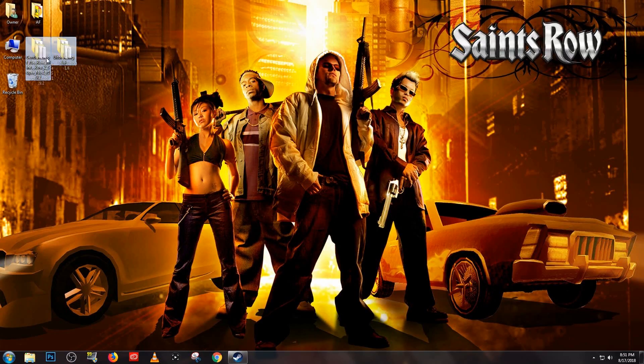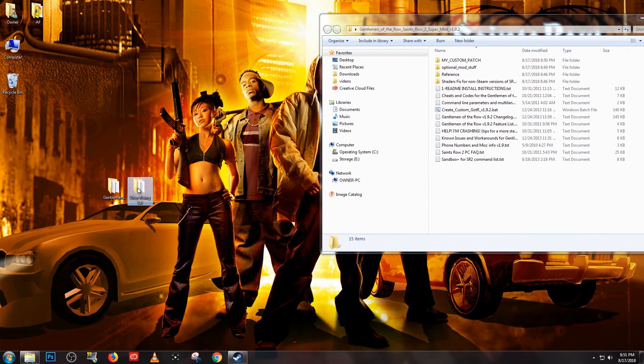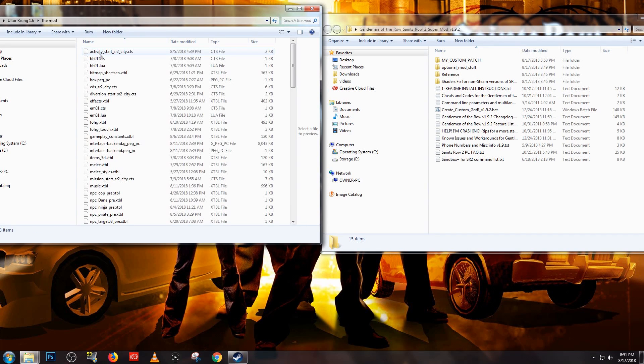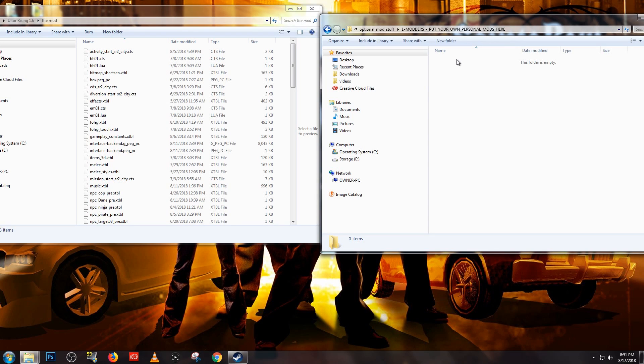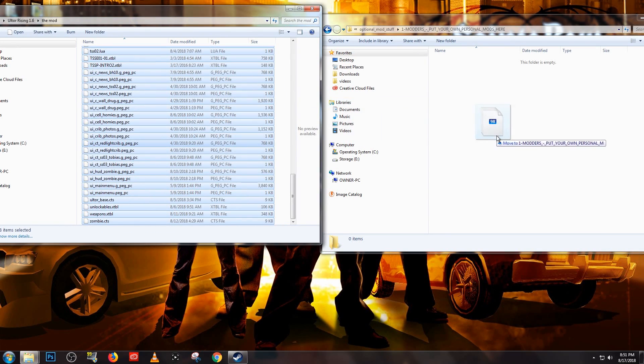With both mods downloaded, extract them to your desktop and open each one next to each other. The Ultor Rising file will have a folder inside called the mod — make sure to open it. Now move over to Gentleman of the Row and click on Optional Mod Stuff. Next, open the Modders Put Your Own Personal Mods Here folder. Move back to Ultor Rising and highlight all the files in the mod folder, then drag them over.